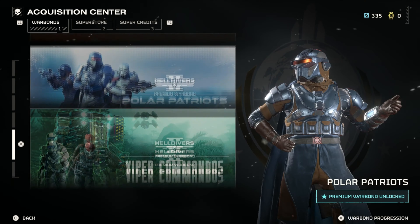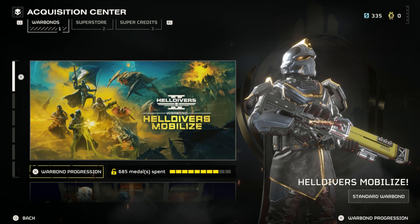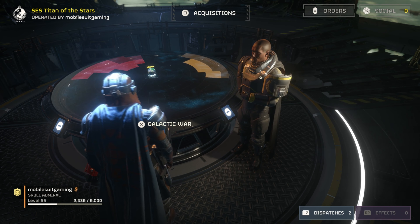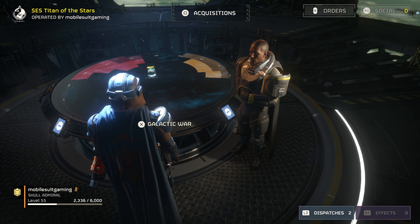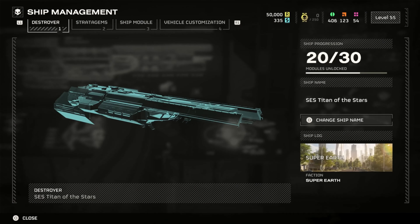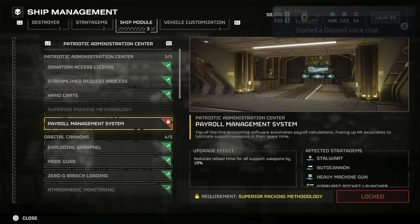I bought everything in this warbond. So Viper Commandos is the only thing I have left to spend in. No Divers Mobilize — they still don't have things unlocked for that, oh well. What I really need right now is 150 rare samples.